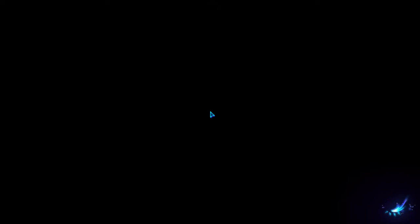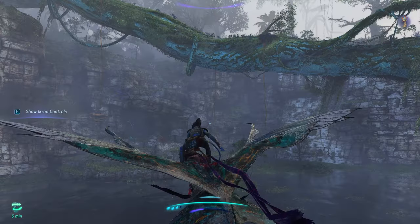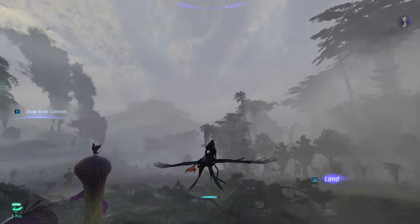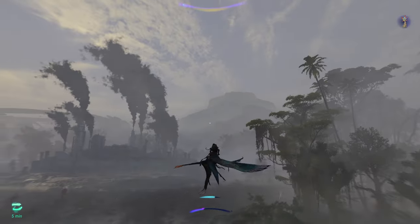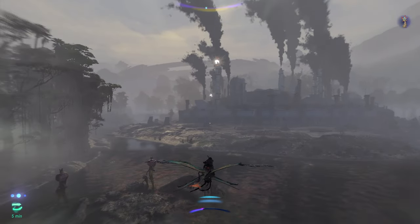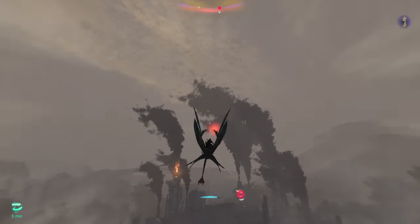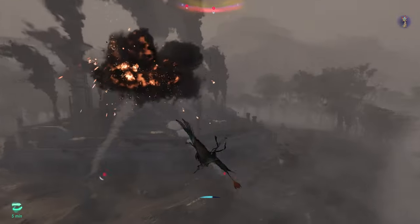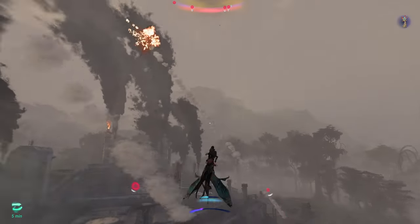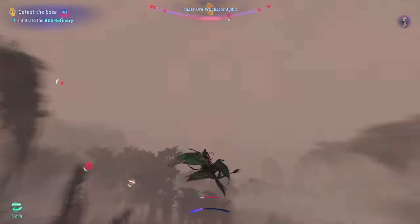The outside of the base is completely surrounded by auto rocket launchers that shoot missiles at you, so when flying make sure to constantly move and do not travel in a straight line. What's cool is you'll notice a red orb appear in the sky just before the missile explodes — pay attention to this, because it lets you know where the next explosion is about to happen. Essentially all you have to do is avoid the red orbs.